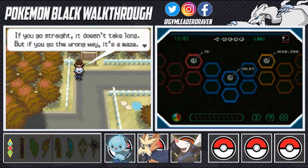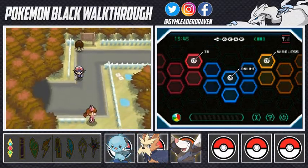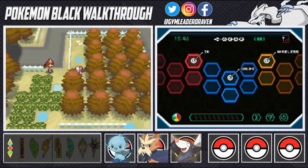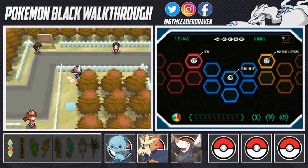If you go straight through Pinwheel Forest it doesn't take long, but if you go the wrong way it's a maze. There's a cool thing about nurses you'll find in here - you battle them and then they'll heal your Pokemon afterward. But first there's an item that needs our attention - we grab ourselves an Ether, which is always good.